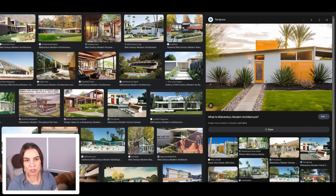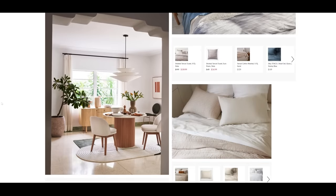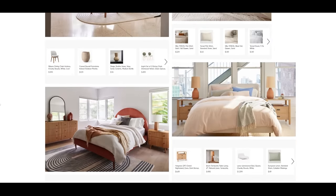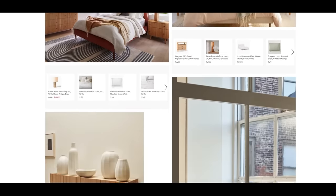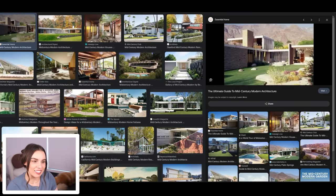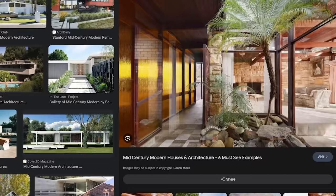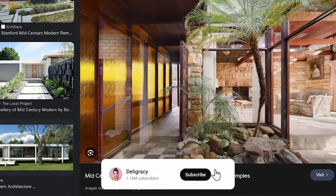Today we're going to be building a dreamy, sprawling mid-century home in Del Sol Valley, which is the world that came with The Sims 4 Get Famous. I also apologize — my dog will be snoring throughout the video. If you're not familiar with what mid-century design is, if you look around at what's trending, there's tons of mid-century styled homes and furniture around right now.